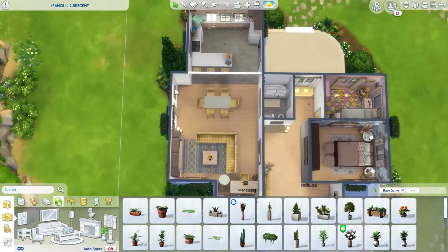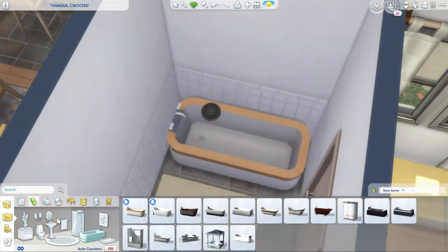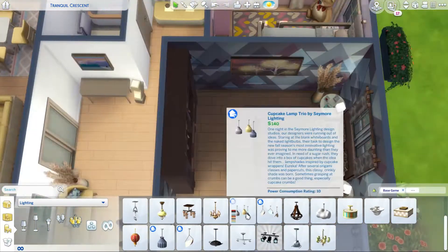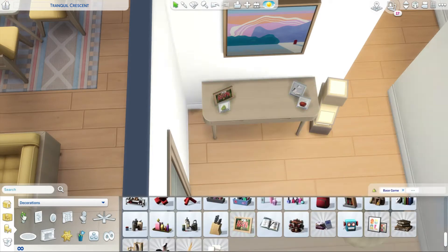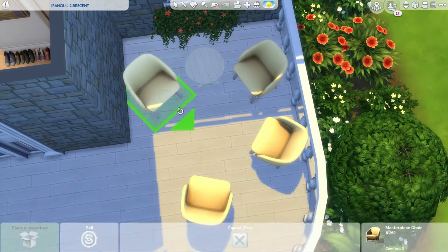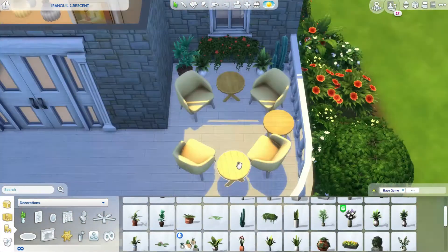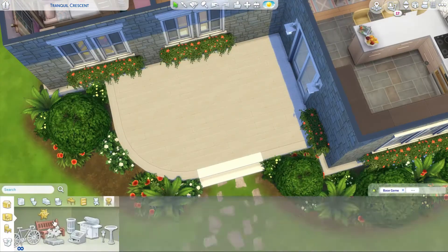We're very close to finishing — just throwing in some finishing touches, switching the bathtub over, then moving to the exterior. Outside I added two seating areas plus a dining area with a barbecue, some planter boxes, and out front on the front terrace a little circle of chairs. There's no roof over the terraces, which is unusual for me, but I like it — I think it adds dimension to the build.